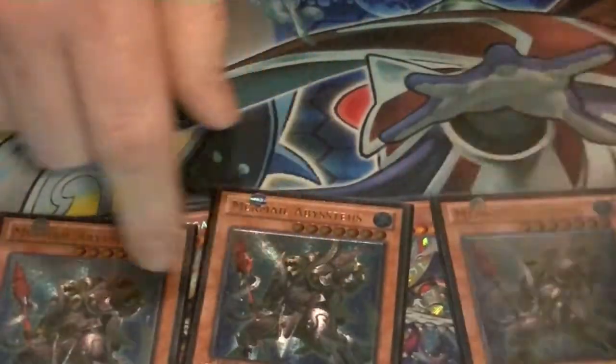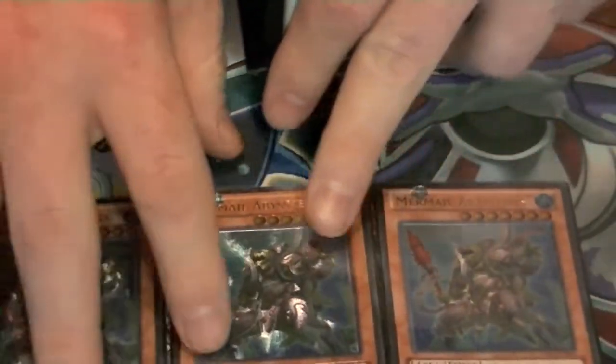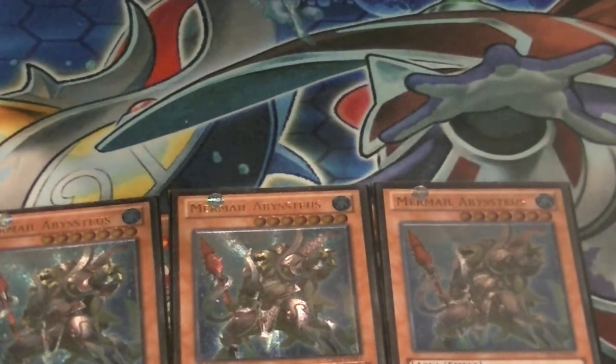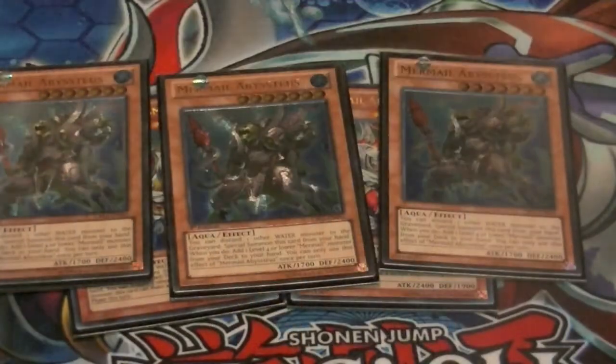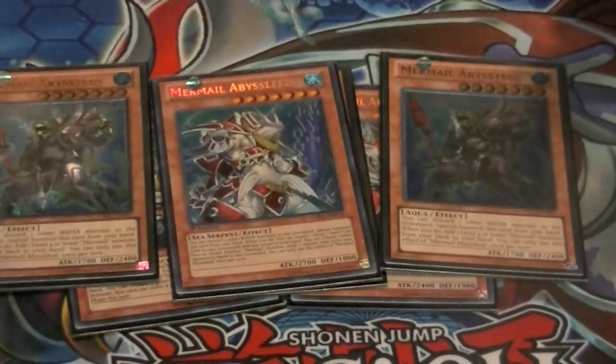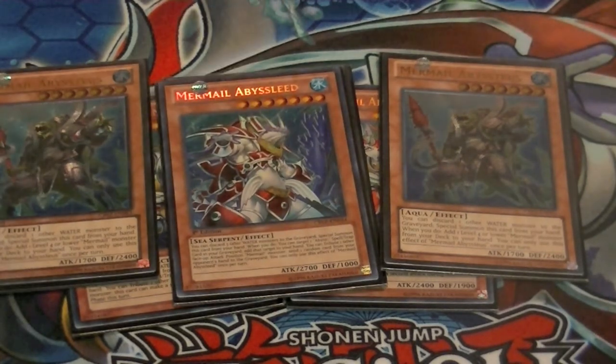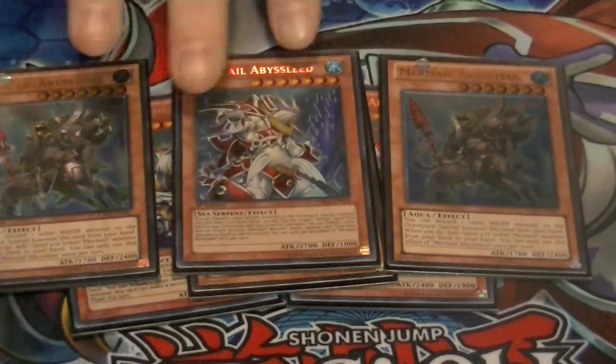Three copies of Abysstheus — ditch one water monster to special summon it, then search out one sea serpent monster from your deck and add it to your hand. Just one copy of Abyssleed — ditch three to special summon and add an Abyss trap card from your graveyard back to your hand. Typically you're going to be special summoning this off of Linde, so you won't be using that effect.